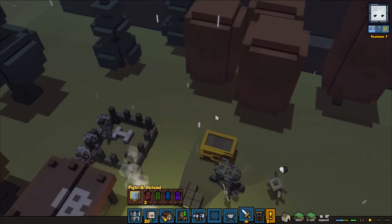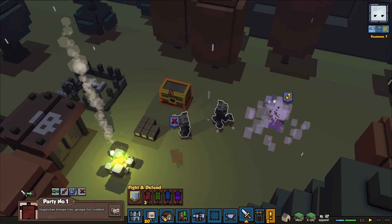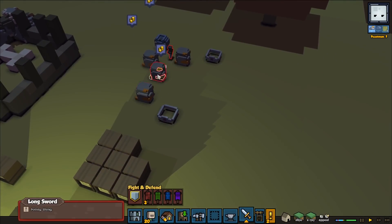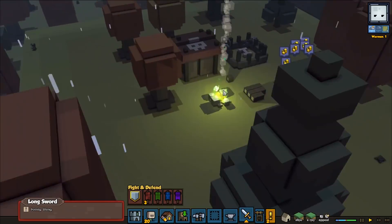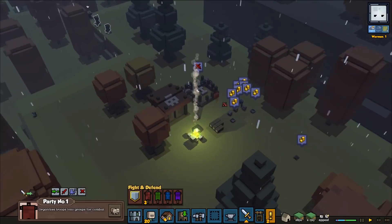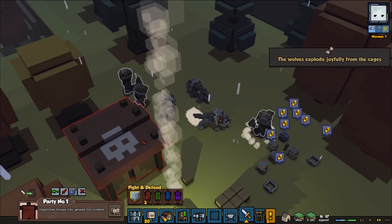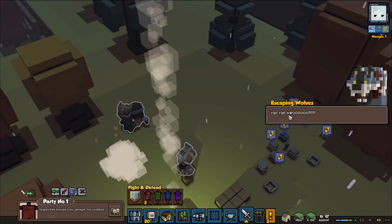Let's see what we get in this treasure — it's gonna be awesome, hopefully something nice. Ooh, pointy and shiny — a longsword! I'll take that. Break this cage.